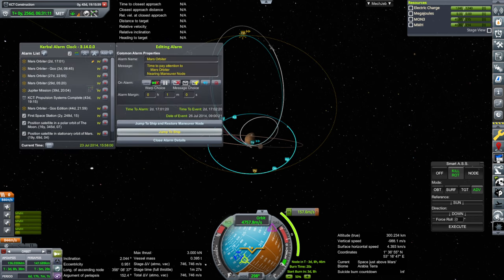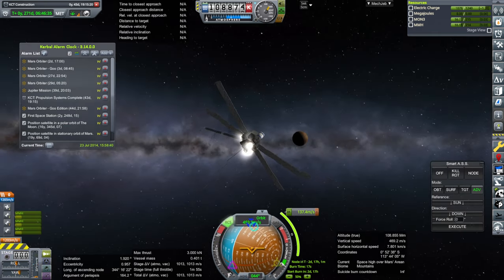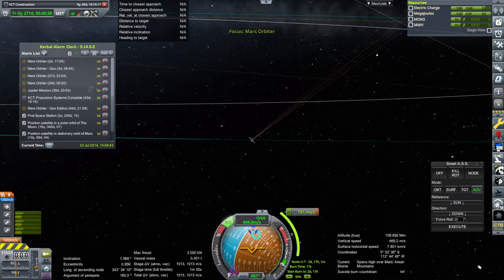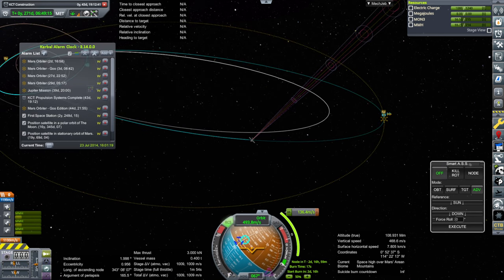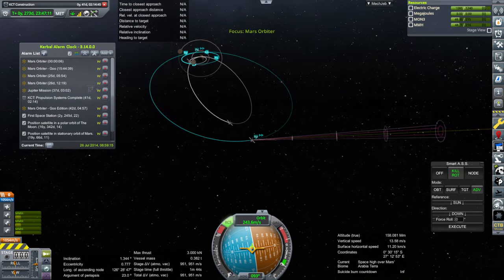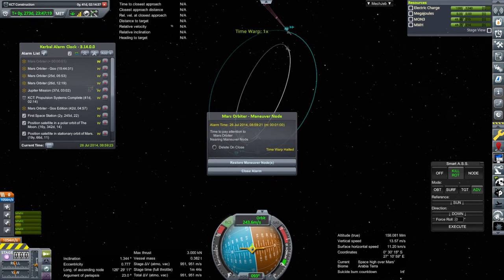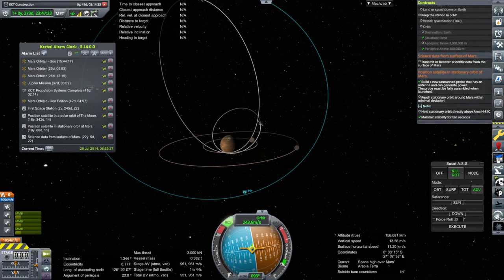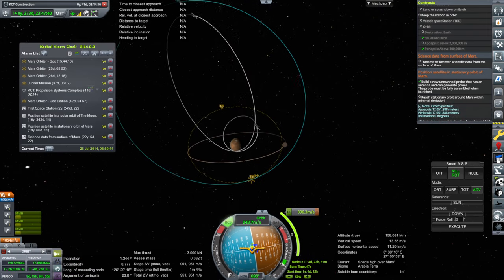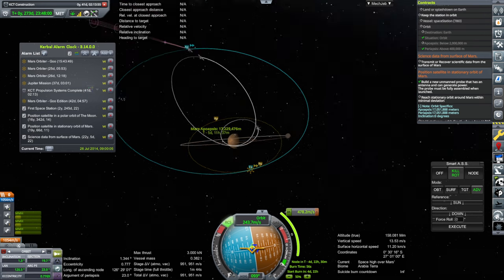Back to the first one we captured to see if we can fulfill the stationary orbit of Mars contract. Somehow this ended up edge-on to the sun even though I left it pointing at it. I'd like it to remember the sun-fixed orientation. Is a thousand meters per second going to be enough? What is it going to take to get down to that orbit? It's not showing me the orbit. We can look at that — zero degree inclination, right now we're at 1.3, so we'll have to tweak that a little bit.